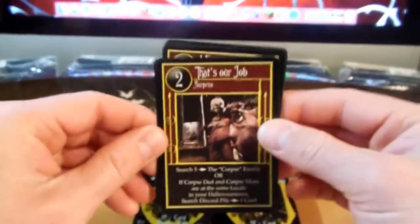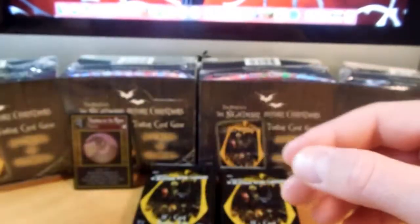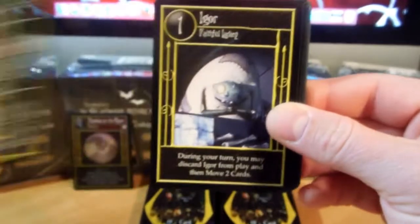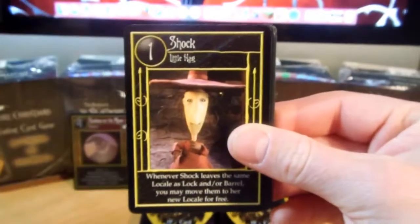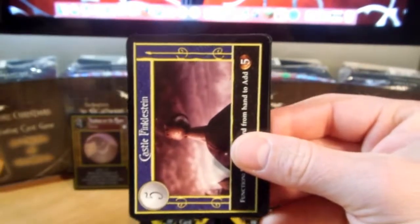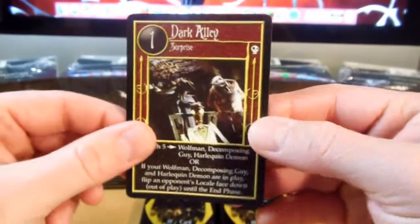All right, moving on. I want to do it. What Have I Done, and Mr. Oogie Boogie. It's a very cool card — my favorite ultra rare so far. We have Sax Player, Jack's House, Igor, Cyclops, Master the Plans, Shock, Fire, Pull Yourself Together, Wolf Man, there's Castle Finkelstein, Vampire Count, and Dark Alley.